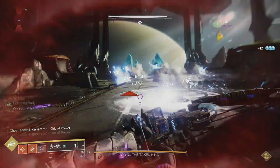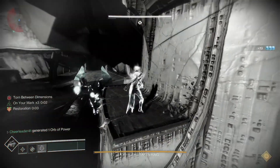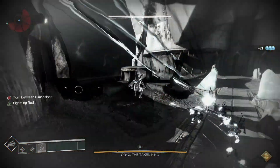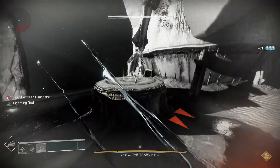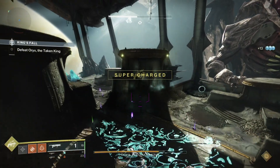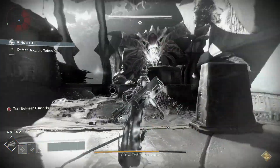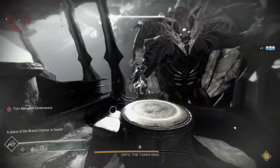When it comes to grabbing pieces of the brand, speed is still a necessity. While you're waiting for your teammate to call the second plate, you should be standing in the center of the map to give yourself the shortest distance possible between all three plates. When your teammate is torn and grabbing a piece of the brand, you should be on the other side of the map so that you each have half the map covered to get on the next plate as quickly as possible.